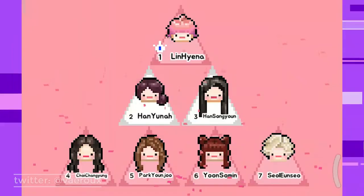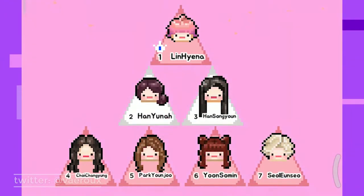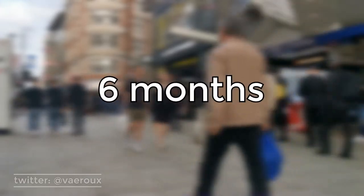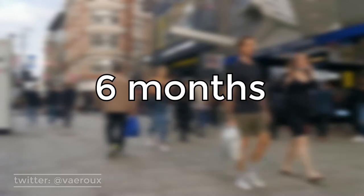Every month, the seven trainees will debut as a temporary group. This group only lasts for six months. During those six months you'll have no interaction with your trainee, but at the end of six months they return to your agency as a trainee. You won't lose your trainee at all — they're just debuting as an idol for six months and they'll be safe with you afterward.